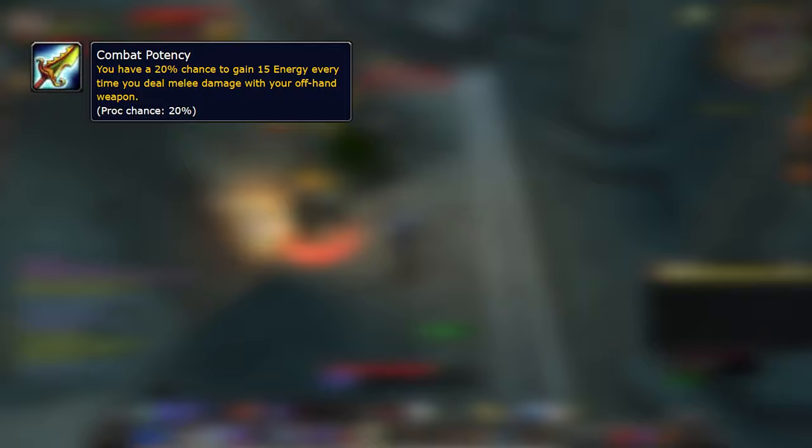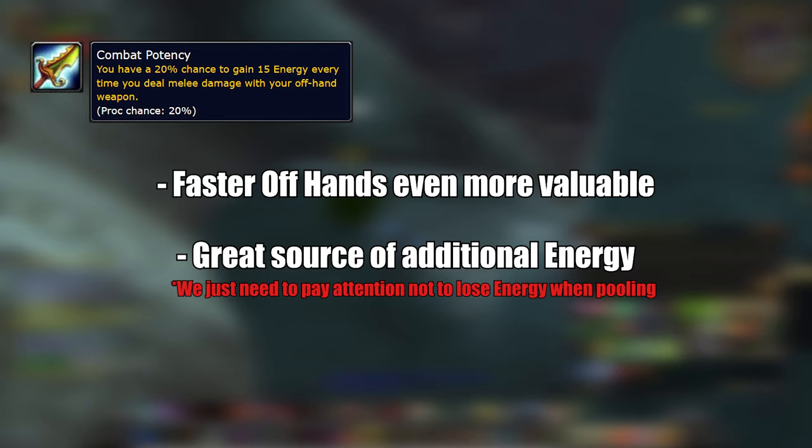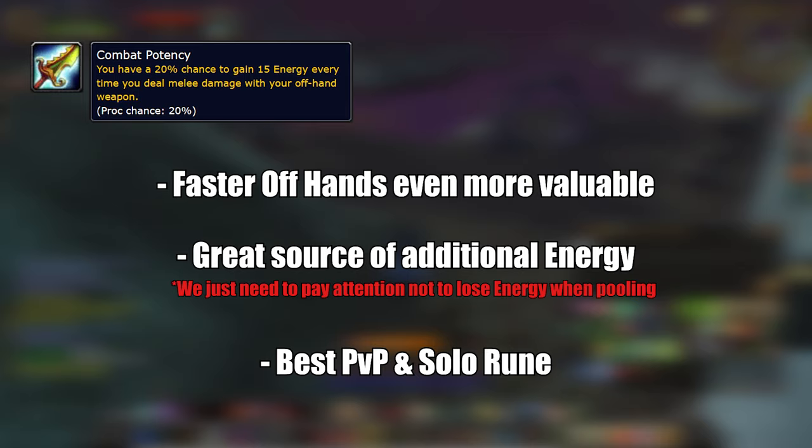Let's start with helm runes. Combat Potency: you have a 20% chance to gain 15 energy every time you deal melee damage with your offhand weapon. This is a good rune and it will make faster offhands even stronger than they were. It's always good to have additional sources of energy restoration and this will definitely increase our DPS nicely. This rune will be the best one in solo content and PvP.